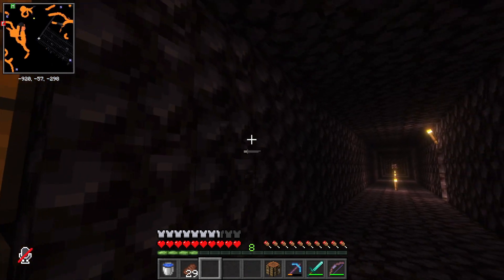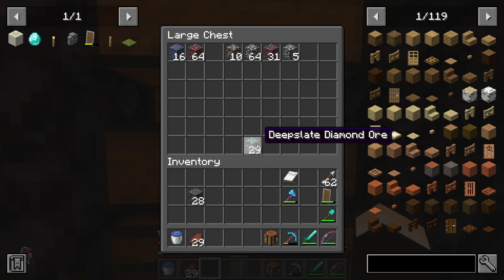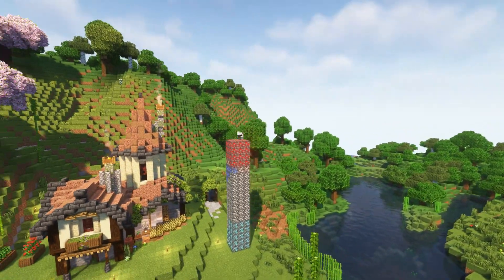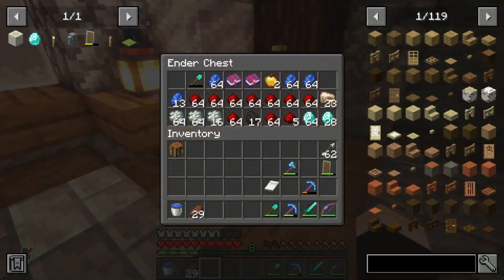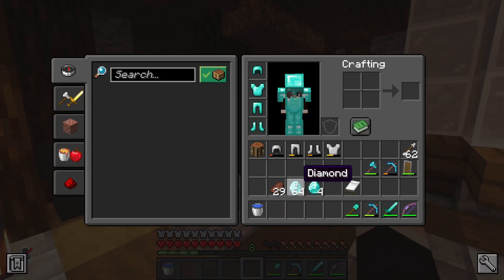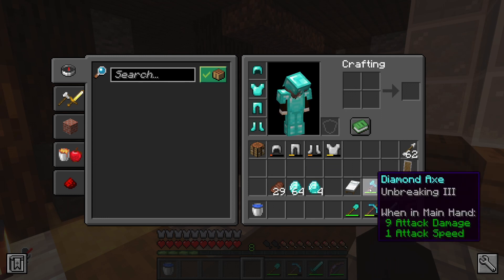We have the Terror Lift mod installed, I believe it's called. And we've got quite a few diamonds so we can finally get out of this iron gear that we've got on. This is everything that we got from that big pile outside and that might be the most diamonds that I've got in one mining session, which is brilliant because now we can make some armour. We've still got a stack and four left, which is brilliant because we're going to need them to fix some of these tools.